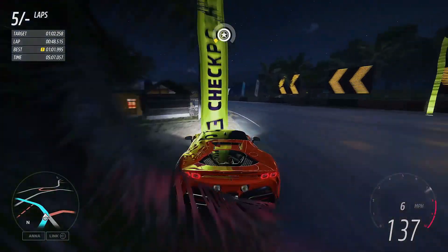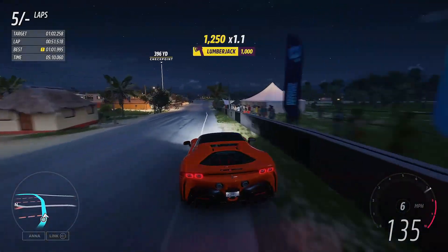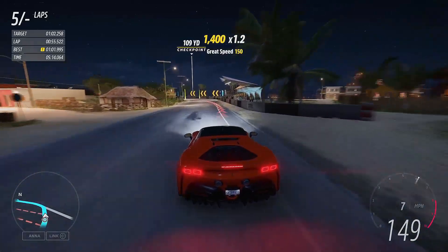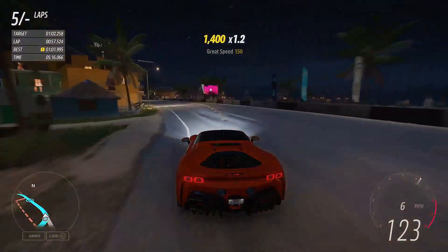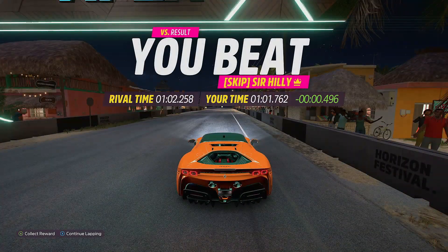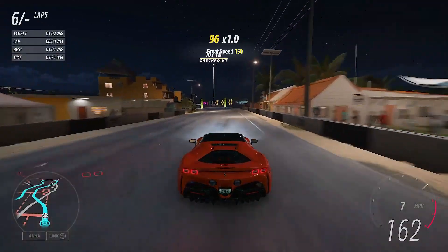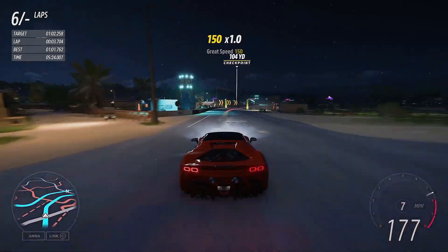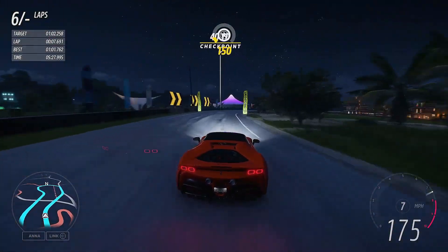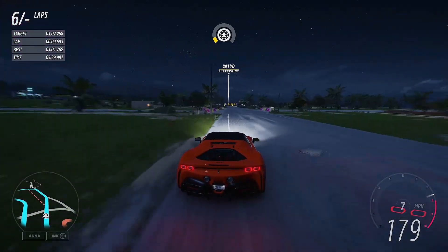Going for a clean, fast lap. That corner's tricky — coming through that blind. I'm blipping the throttle, that's not good. As we come across the line to beat Mr. Hilly with a 1:01.762 — 0.496 quicker. Let's continue lapping. We now have a time on the leaderboard — that is saved as it is clean. I reckon I can take that flat, maybe just lift off through that corner, get a little bit braver.